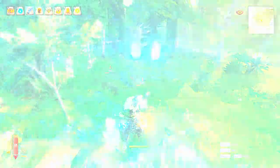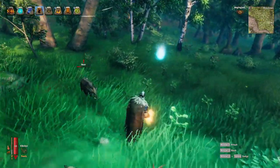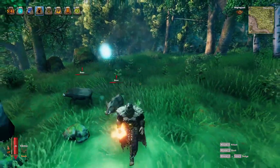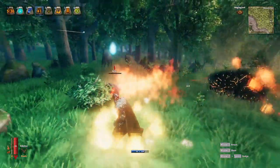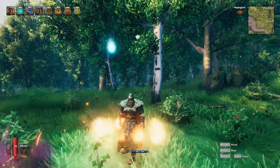The next rune is called Rune of Immolation, and what it does is give me a shield of fire that deals burn damage to enemies nearby. Let me activate it — I have the shield now. Enemies get close and they burn. Whenever they come near, they just burn. That's a pretty useful rune.